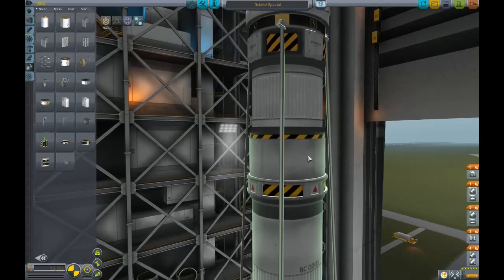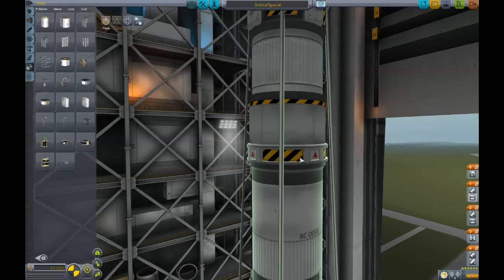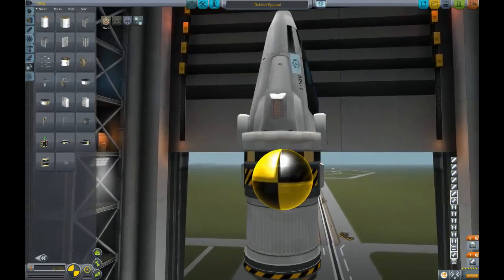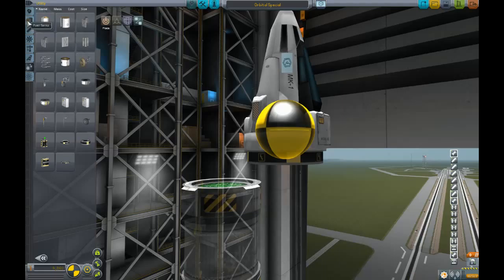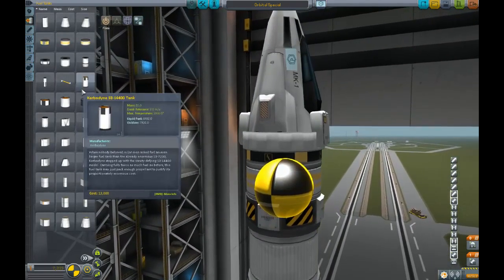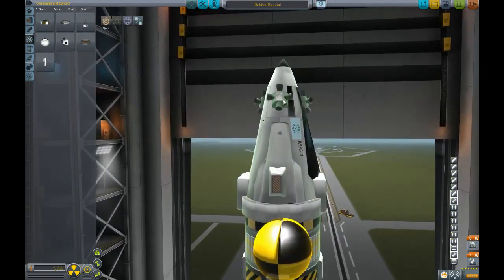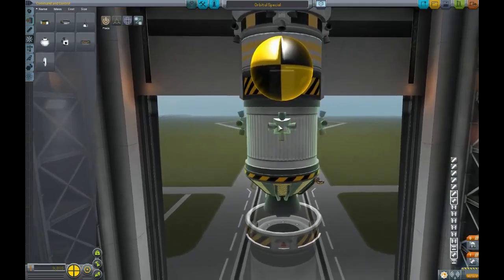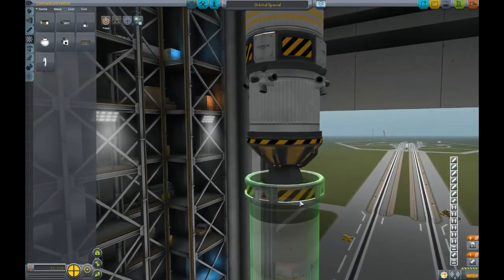One thing we didn't have for the orbiter craft is RCS fuel, and possibly some lights. So I'm going to decouple under this small engine so we can click on the center of mass. Our center of mass is roughly at that torque wheel, which is good - that's where it needs to be. We're going to plop an RCS tank there and some RCS thrusters. I'm going to use the multi-directional ones on four-way symmetry, putting those right here and right here. That should get us good control all the way around. Then we're going to reattach that.